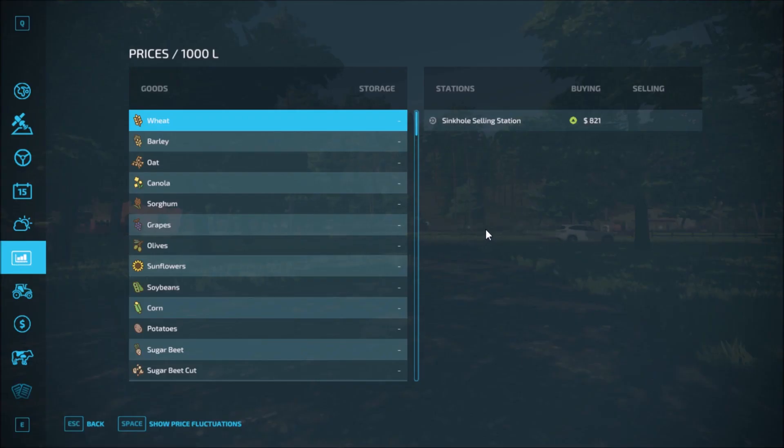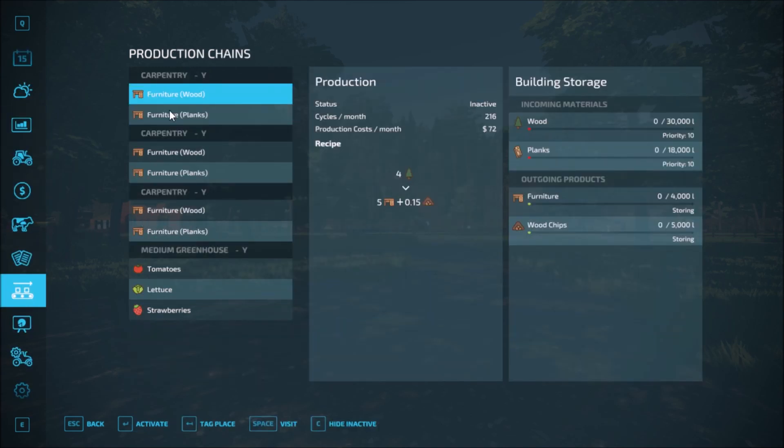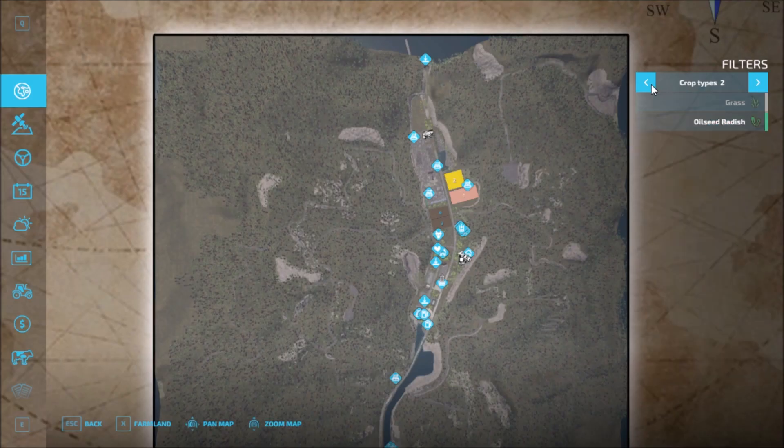For sell points, we have one sell point up north. You also have some production — carpentry. There's a medium greenhouse on the map as well. Crop types are standard.